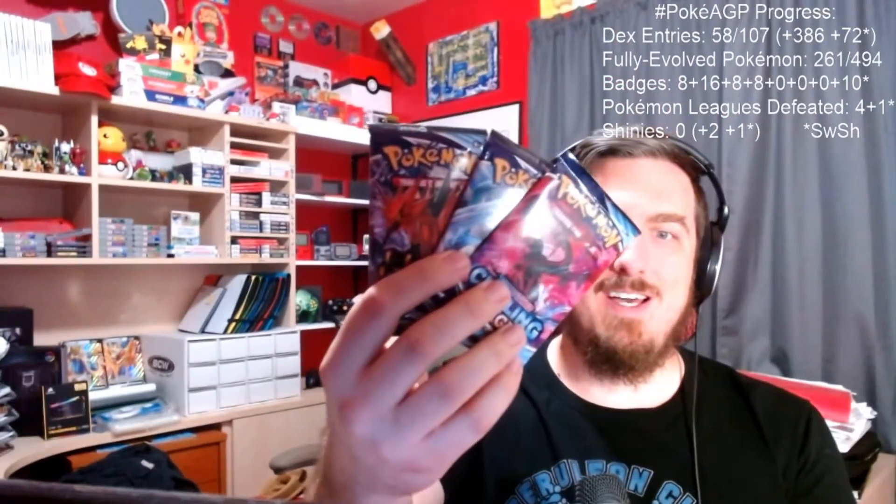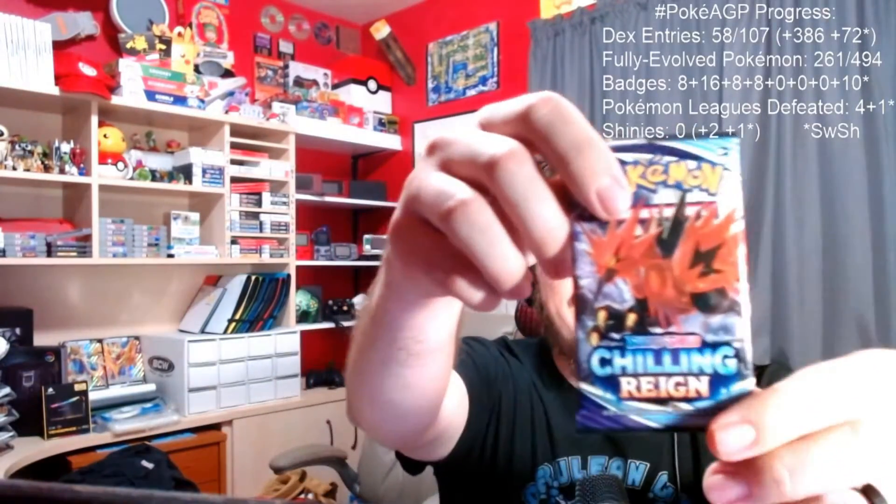Hey everybody, I am doing a quick card opening. We have three Chilling Reign Booster Packs right here. One of them is Ice Rider Calyrex, one is Galarian Zapdos, and one is Galarian Moltres. What we're looking for, remember our collection that I have going, is every Pokemon's first release ever card. And Kubfu's first ever released card is in this set in Chilling Reign.